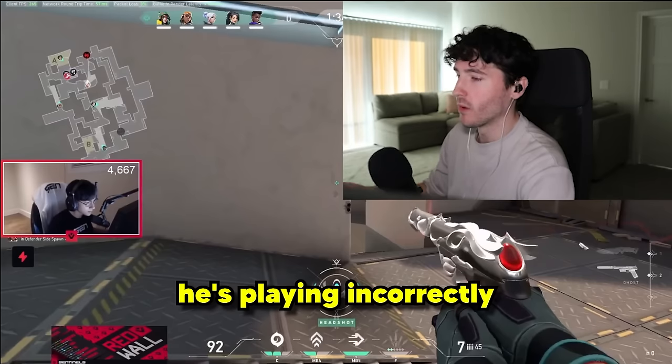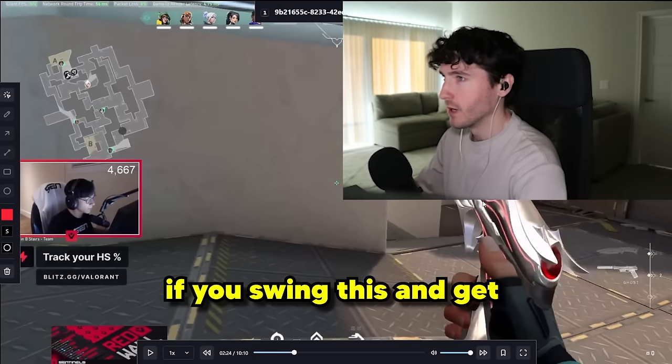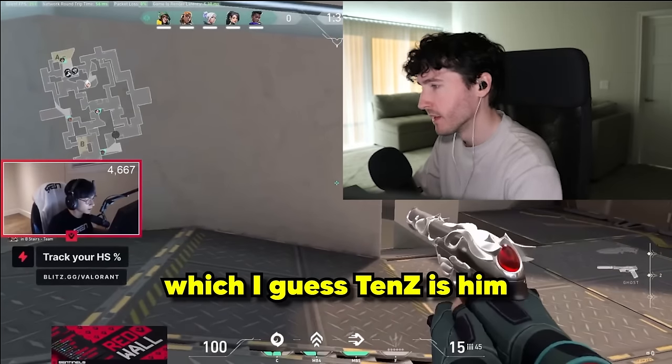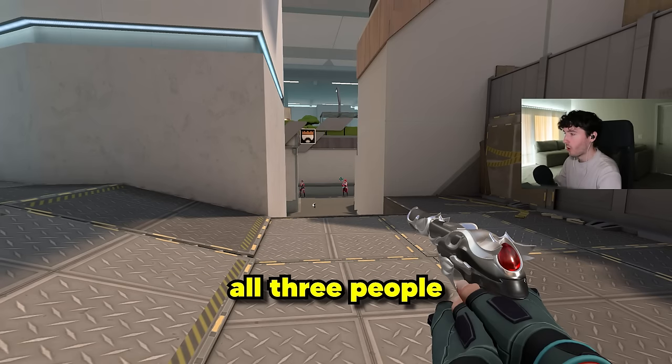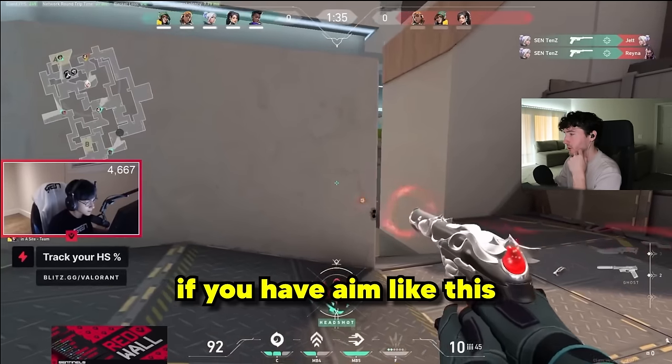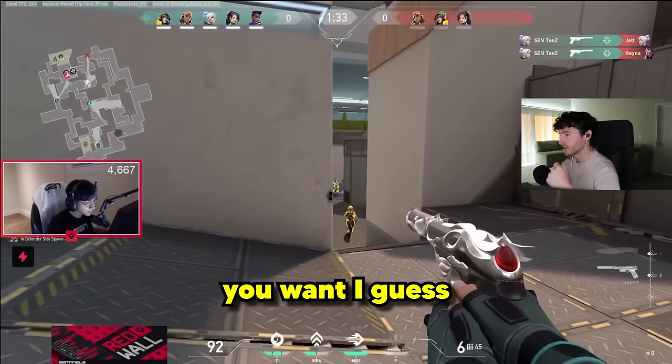I don't want to say he's playing incorrectly, because he has the aim to back it up. If you swing this and get one kill — unless you're him, which I guess TenZ is him — once you get this first kill, all three people are just going to be staring at you. I don't like this reswing, but if you have aim like this you can do whatever you want, honestly.